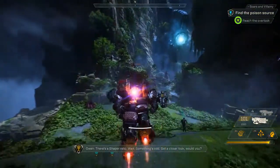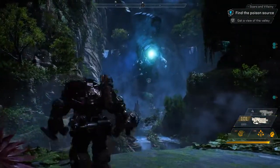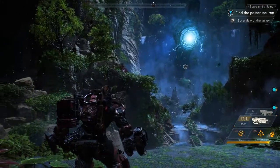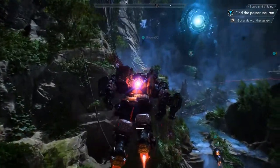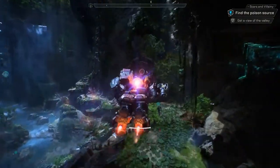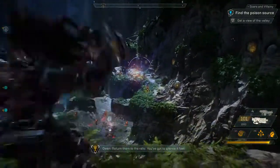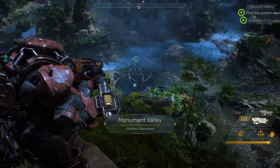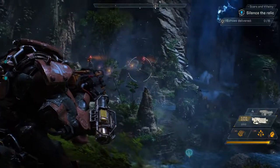There's a Shaper Relic — wait, something's odd. Get a closer look. Night has fallen in the world of Anthem, and the creatures that inhabit the darkness are out on the prowl. Right now we have that giant thing to deal with. See those radiant pieces of energy? They're echoes from the Anthem of Creation — return them to the Relic, you've got to silence it fast. This will be the first real challenge for our squad: snipers to the right, the Shaper interface below us, troops in the middle, and turrets all the way to the left.